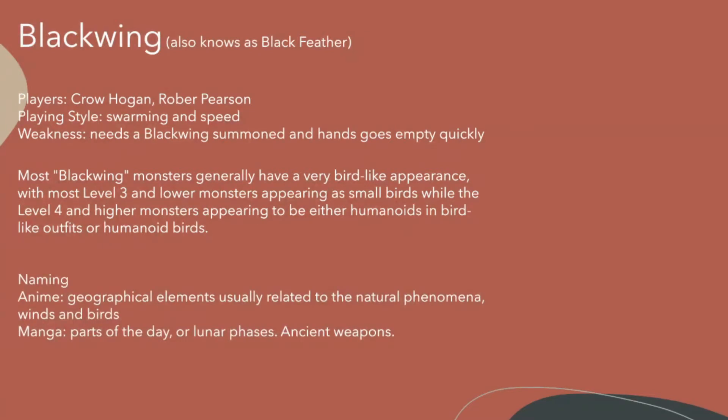For the naming, the Blackwings originating from the anime are named after geographical elements, usually related to a natural phenomenon, birds, and winds. While the manga Blackwings are named after parts of a day, lunar phases, and ancient weapons.